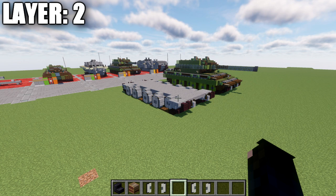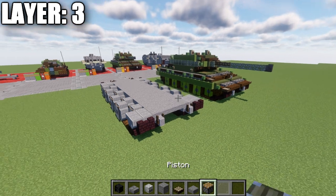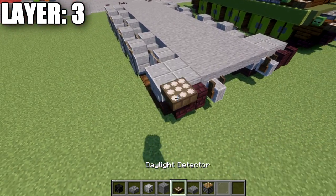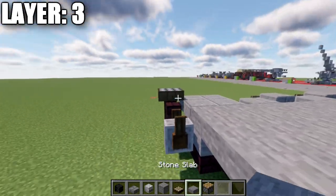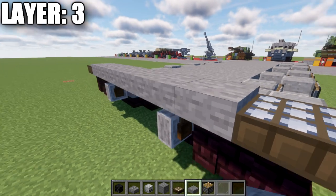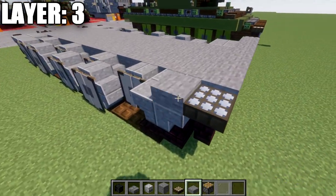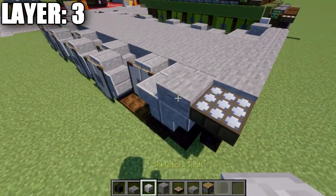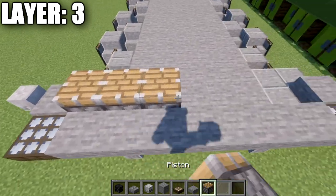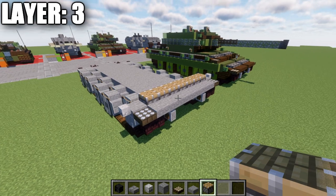Moving into layer number three. Place an inverted daylight detector in the corner — turn it to night mode. Take stone slabs and place a row all the way across between those daylight detectors. Place a stone slab going back from the daylight detectors on both sides, and place a skeleton skull coming off the side of the slab. Then take pistons and place a row going all the way across. Leave that for now — we'll come back to it a little bit later.